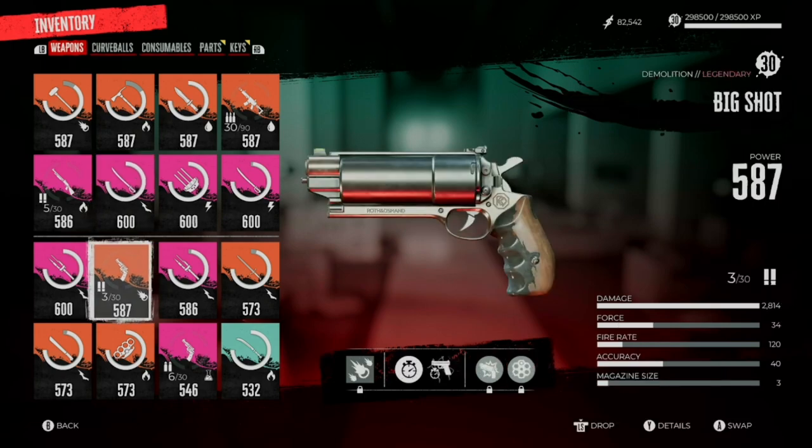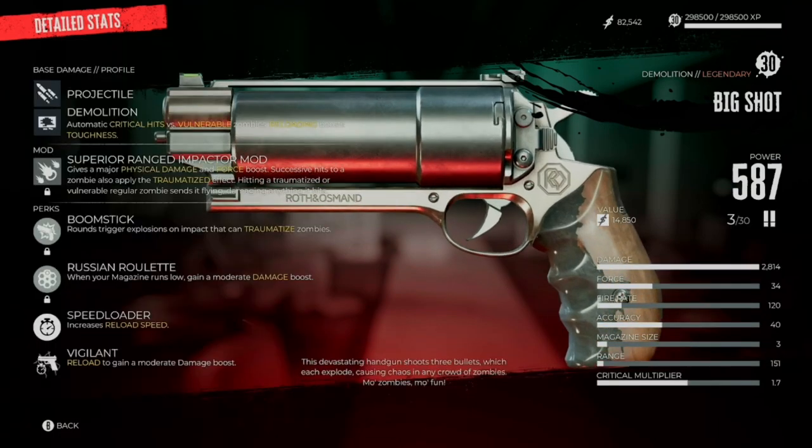Next we have the Big Shot. This is a legendary weapon and it makes the top S-tier — the standard revolver does not, only the Big Shot makes the S-tier list. Because it reloads so slowly and comes with only three shots, we're going to run increased reload speed, and then reload to gain a moderate damage boost.